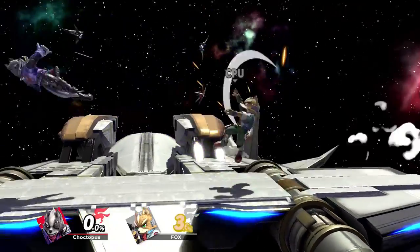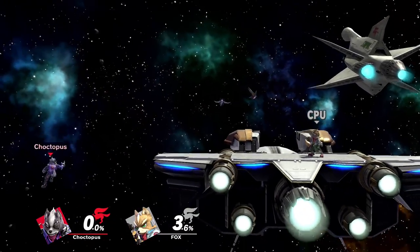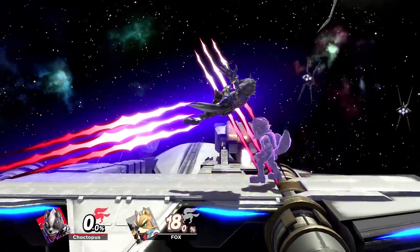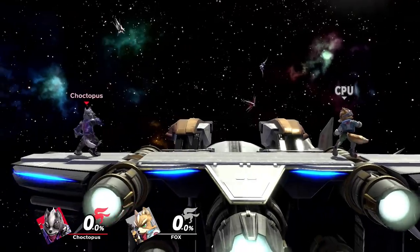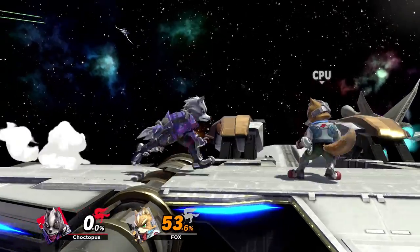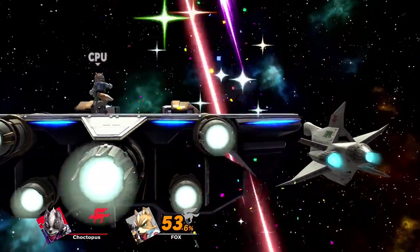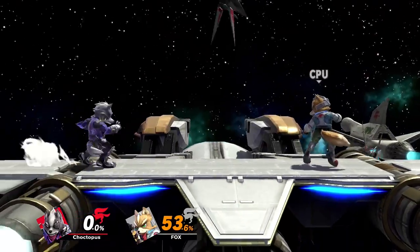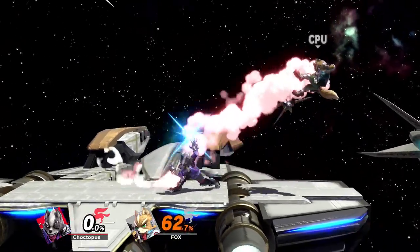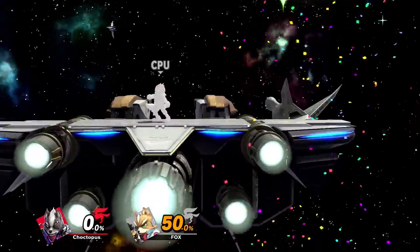Wolf's side B is his Wolf Flash, which can be used as a horizontal recovery, but you've got to be careful because you won't always snap to ledge — if you end up on the stage with end lag, that's an easy punish. You can angle it higher or lower by hitting up or down on the control stick. As an attack, it's a good kill confirm, but use it very situationally because you can end up self-destructing. If you go off stage with Wolf Flash, you can't jump, can't do up B — you're going to self-destruct. It does combo pretty well out of a late forward air and it will spike.